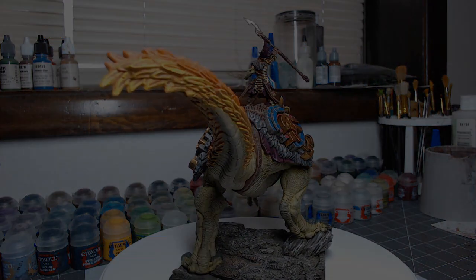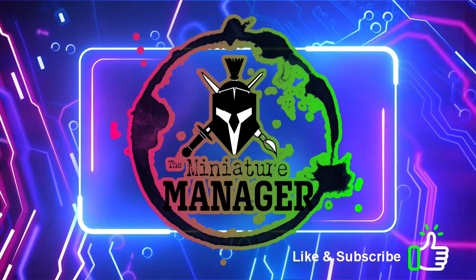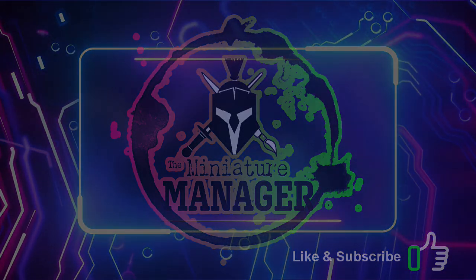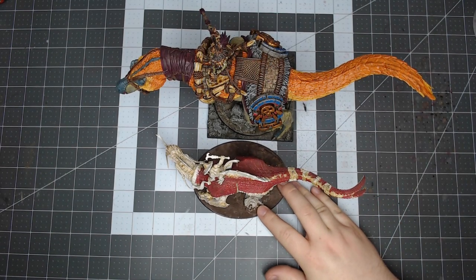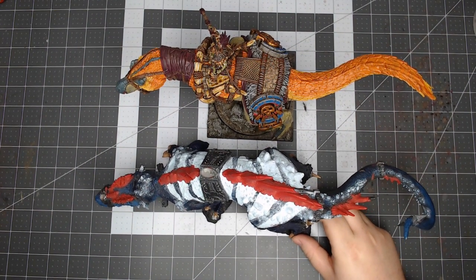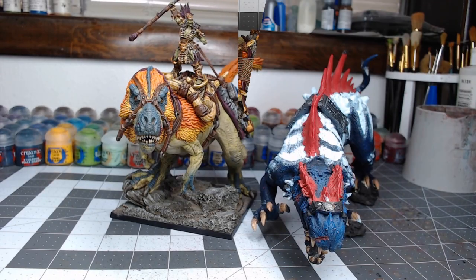Before we get into the painting, I just wanted to show you the size of this model. Here's a Troglodon from Age of Sigmar, and here's a Dread Saurian — as you can see, it's big enough to substitute as a Dread Saurian. If you'd like to get a hold of this model, check the description — I've left a link to the Parabellum web store where you can buy it.